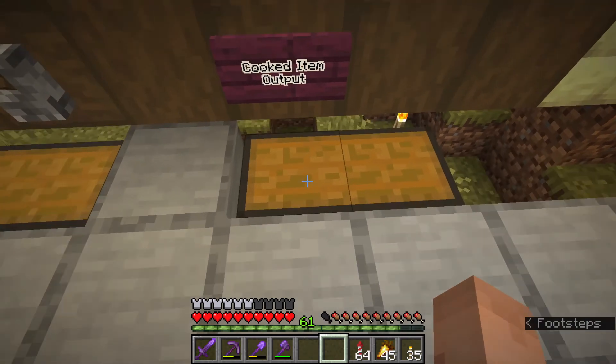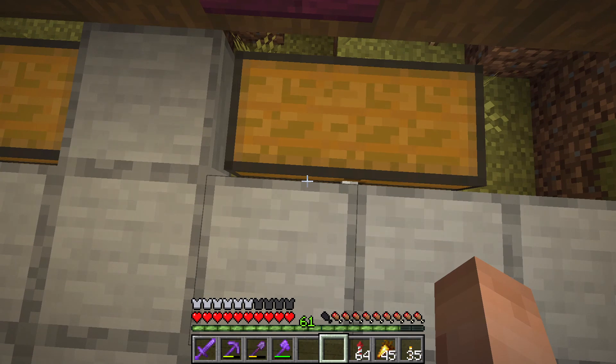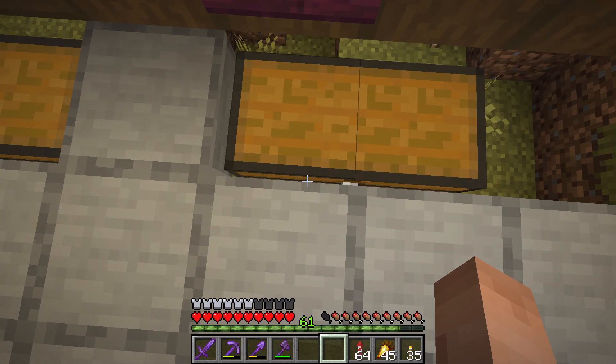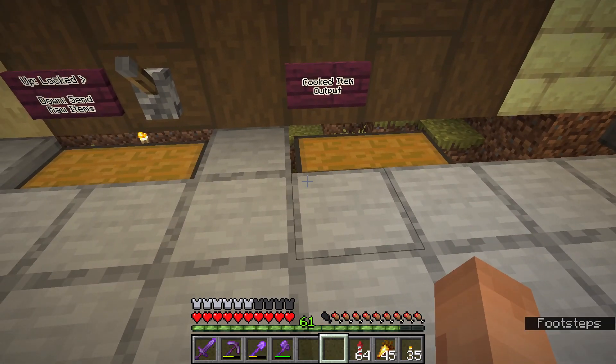The cooked items will come back via a dropper-based system - we're going to have to use almost an entire stack of observers for the stack of droppers to run this back up. It's going to be real noisy with all the clicking, but it works super, super well.